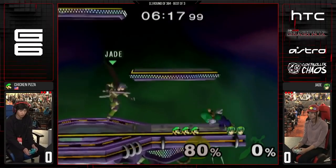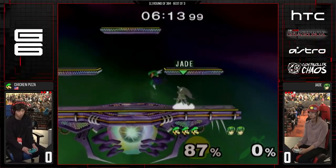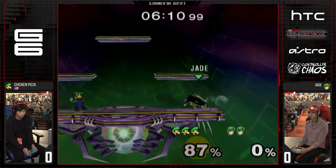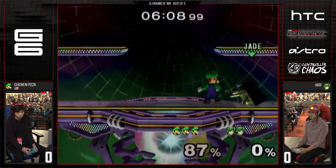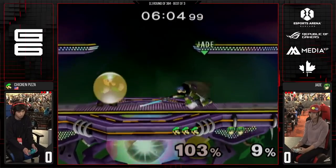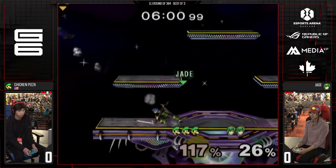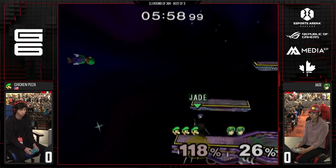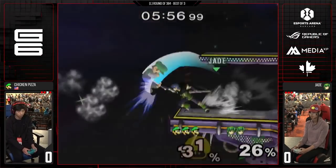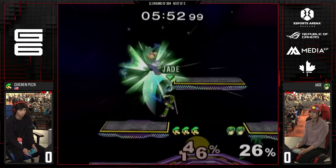Do you recommend going for that big callout with that up smash more often? If the Marth kind of falls into habits and you can pick on the timing, yeah, go for the front side up smash. Catching someone on the front end of their move lets them know that you're aware of what they're doing and that you're able to come at it. Chicken Pizza doing a great job adapting, finding those seams in between the spacing, the zoning aerials, and the zoning tilts.